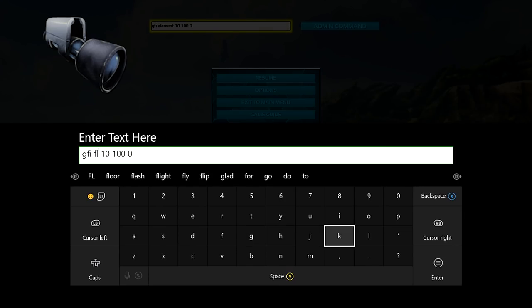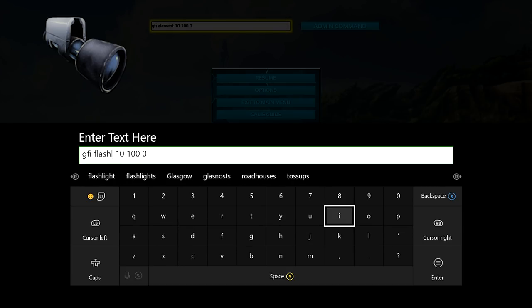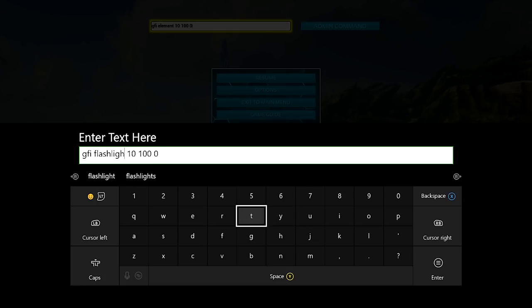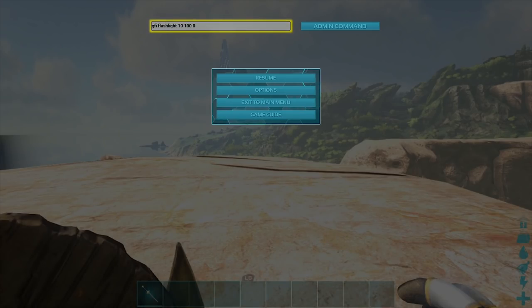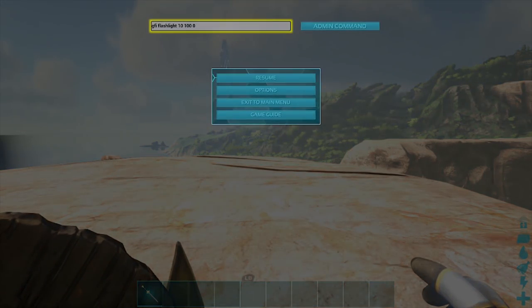Moving right along, we're going to type in GFI space flashlight space 10 space 100 space 0. Keep in mind that 10 is just there because I didn't feel like changing it, but there we go — 10 flashlight attachments were spawned.